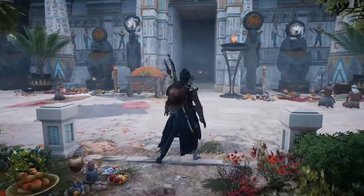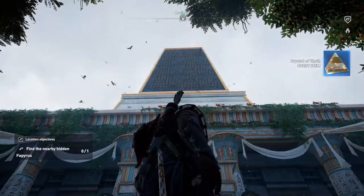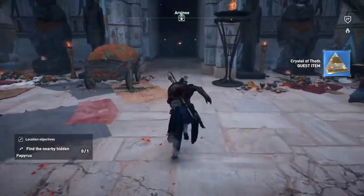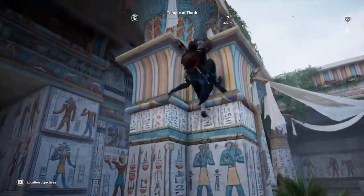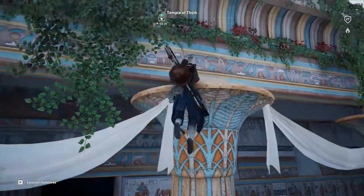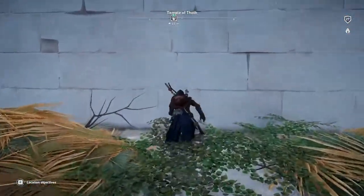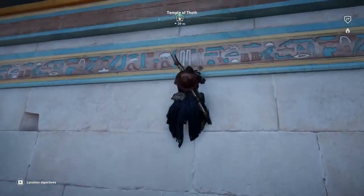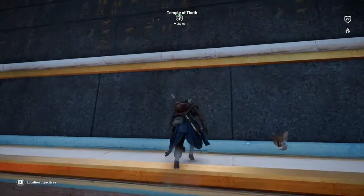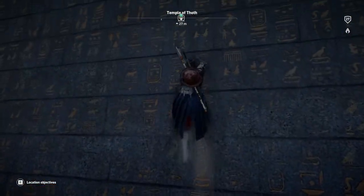Now we have to use the crystal to go to the top of the obelisk. The thing up there is the obelisk — just go climb up, use your parkour skills with Bayek, and take the crystal right on top of that place. I'm taking my time showing you a little bit of climbing from Bayek.